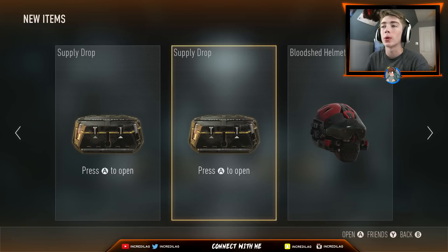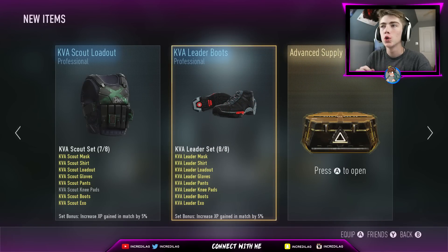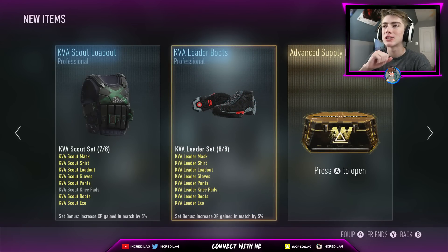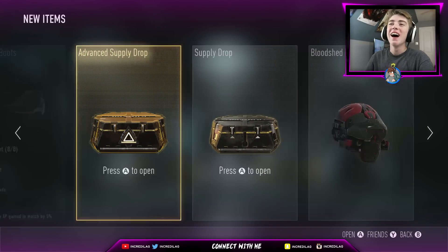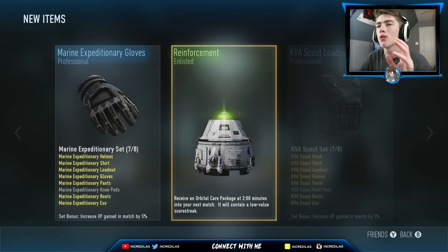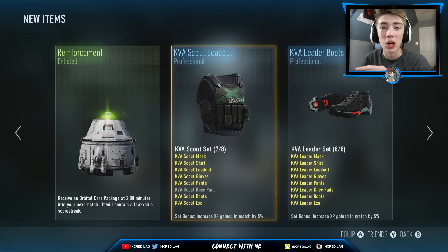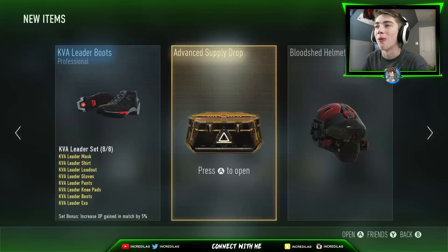Let's go ahead and do it. So we got one Supply Drop of the day. We're gonna do a Regular, Advanced, Regular. Two Professionals — we got some nice J's, I like that. Let's do another Regular Supply Drop and see what we can get out of that. Three Professionals and an Enlisted. So far, the method does not work, man.